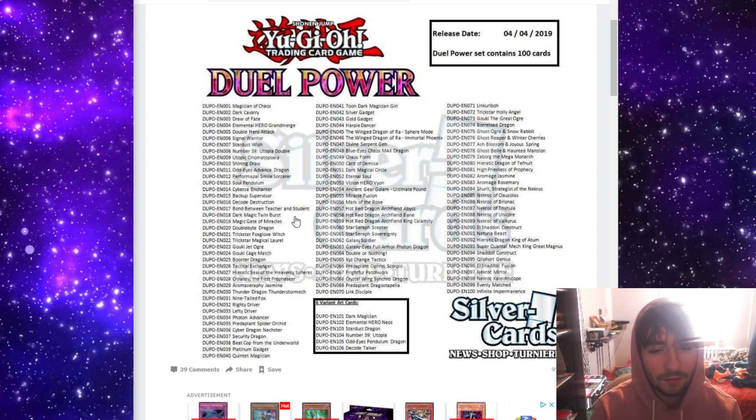Nine-Tailed Fox is a card I saw a while ago — it's like a zombie that brings itself back, but you gotta destroy two zombies you control or something. It's just not worth it. It doesn't plus you at all — it just puts a big body on field.